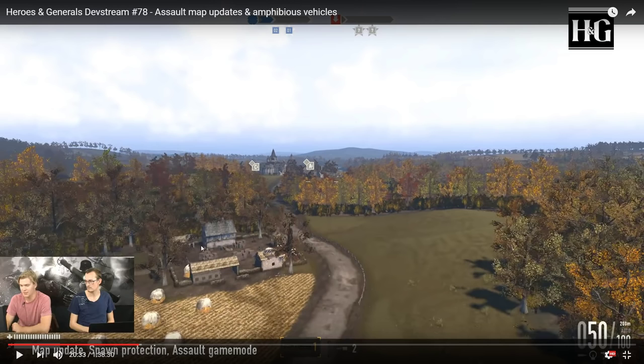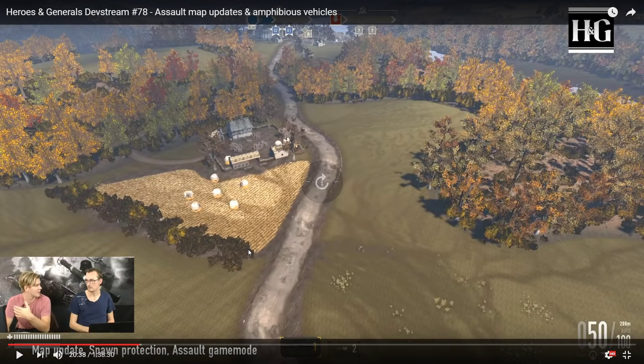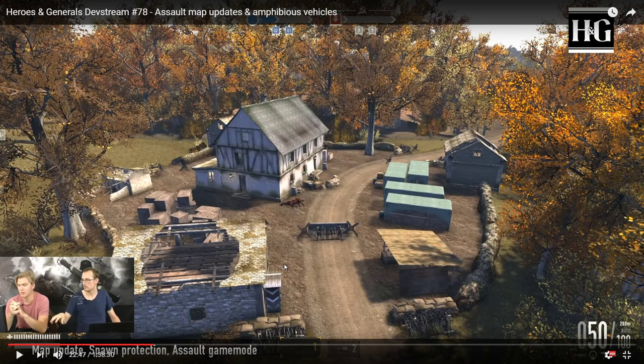All the capture points will look kind of similar to their previous versions but they're being changed quite a bit — basically given more cover, supply crates, and a larger capture zone. Let's go forward to the forward airfield map and show you one of the most exciting things coming in the update. The capture point cover makes it actually look a lot more like a war zone and not a barren wasteland.